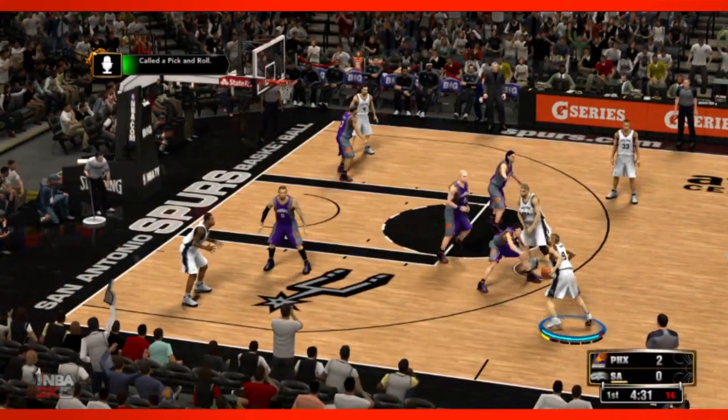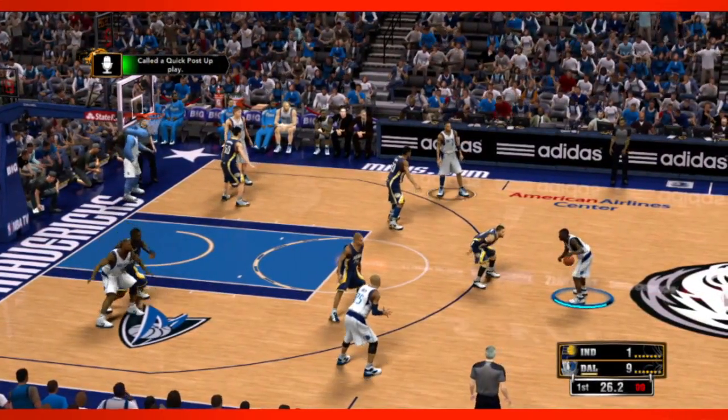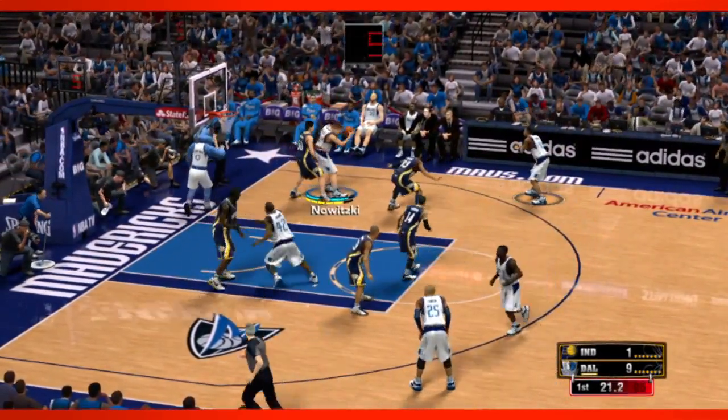For the more hardcore guys who want to run actual plays, they don't want to navigate menus to find, say, a high post play for Dirk Nowitzki. You just keep doing what you're doing and come down and say, 'Run a high post play for Dirk Nowitzki,' and the system grabs exactly that play for Dirk.